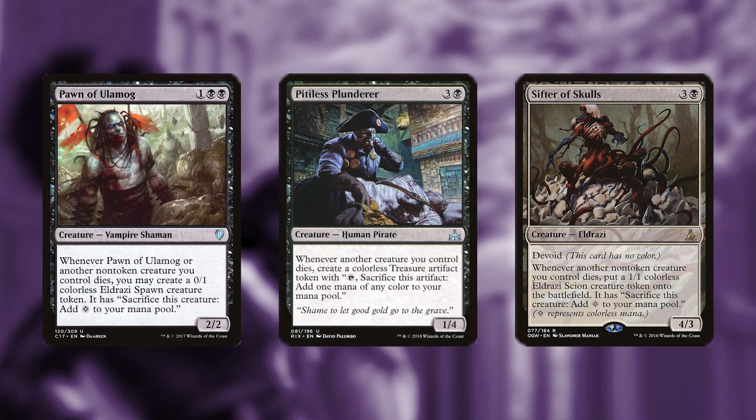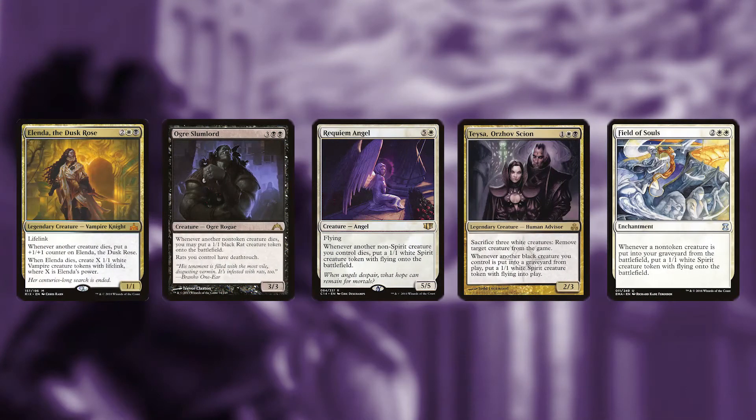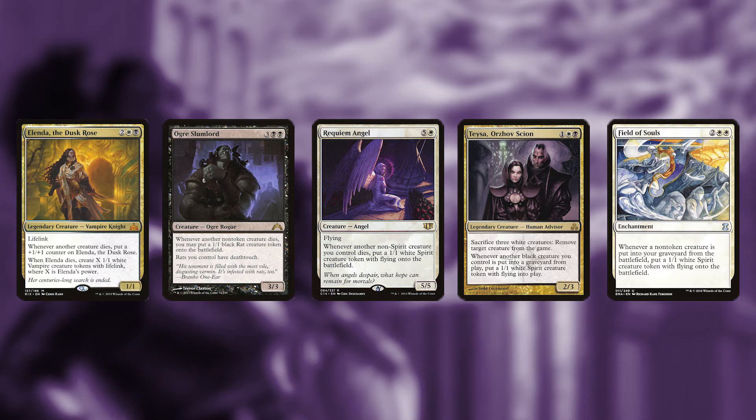We can also slightly ramp using cards like Pawn of Ulamog, Pitiless Plunderer, and Sifter of Skulls. To pair with Teysa's second ability, we're going to generate some tokens. Elenda the Dusk Rose, Ogre Slumlord, Requiem Angel, Teysa Orzhov Scion, and Field of Souls will produce tokens when our creatures die.